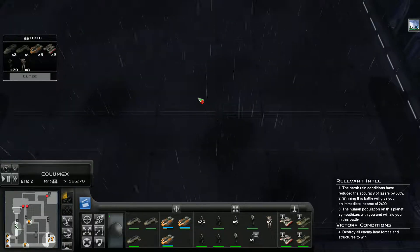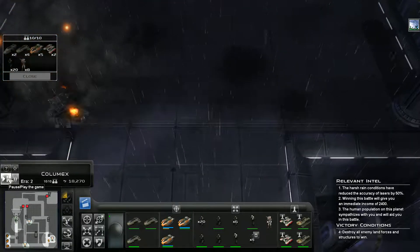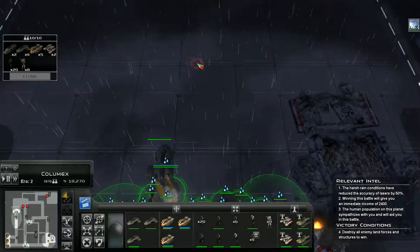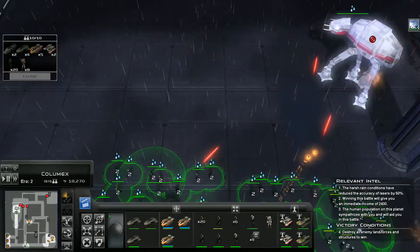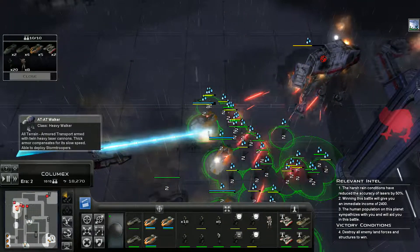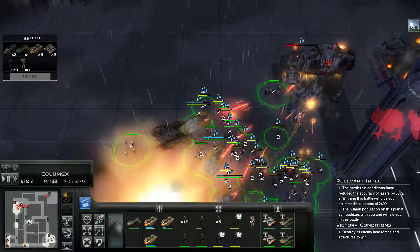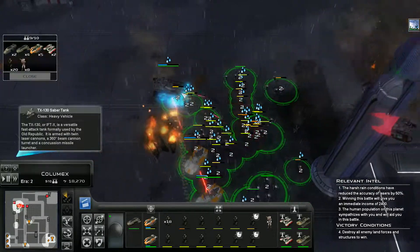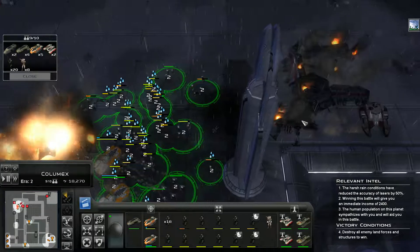What I want to check for is — apparently that. That was not what I was looking for, but I'll take it as a target. If we could just shoot that with everything we've got, that'd be lovely. Seeing a lot of missing laser fire — the rain is actually going to cause us some problems, isn't it? We actually can't hit much of anything because of the rain affecting our laser accuracy, and they've got a lot of units around here.